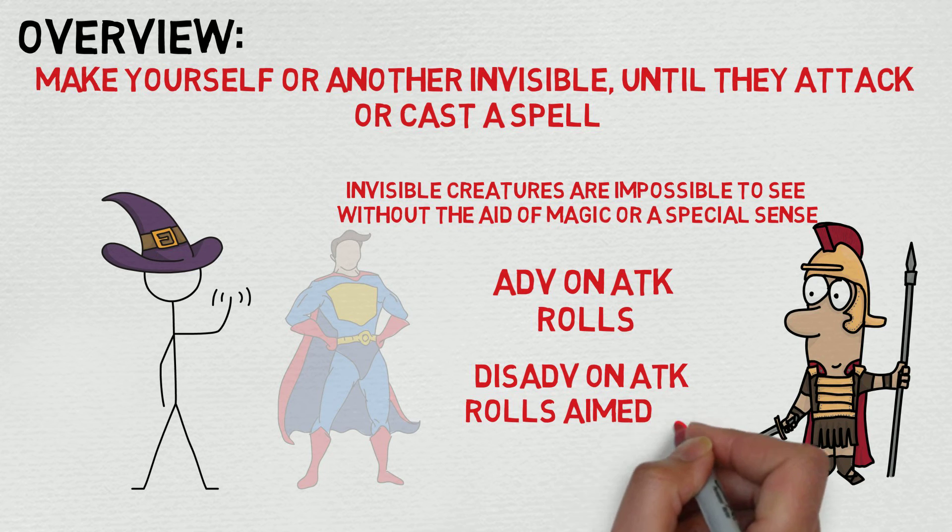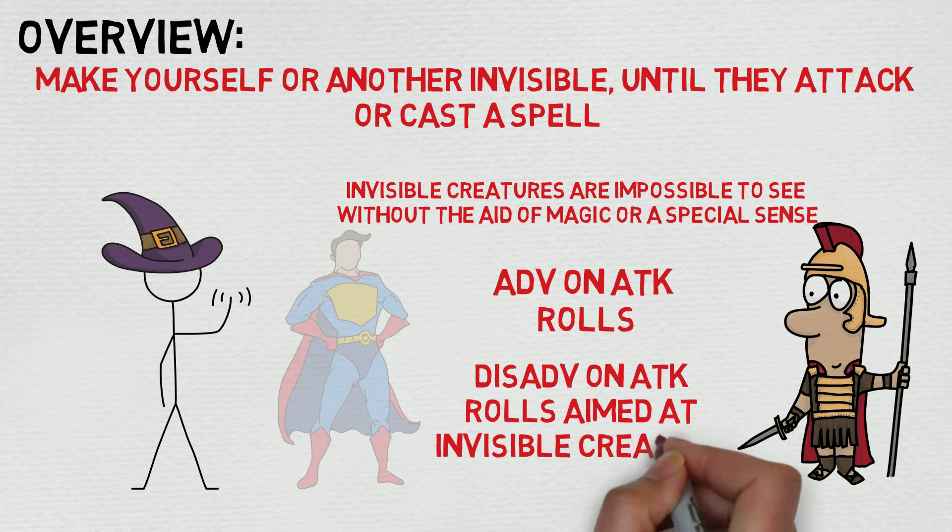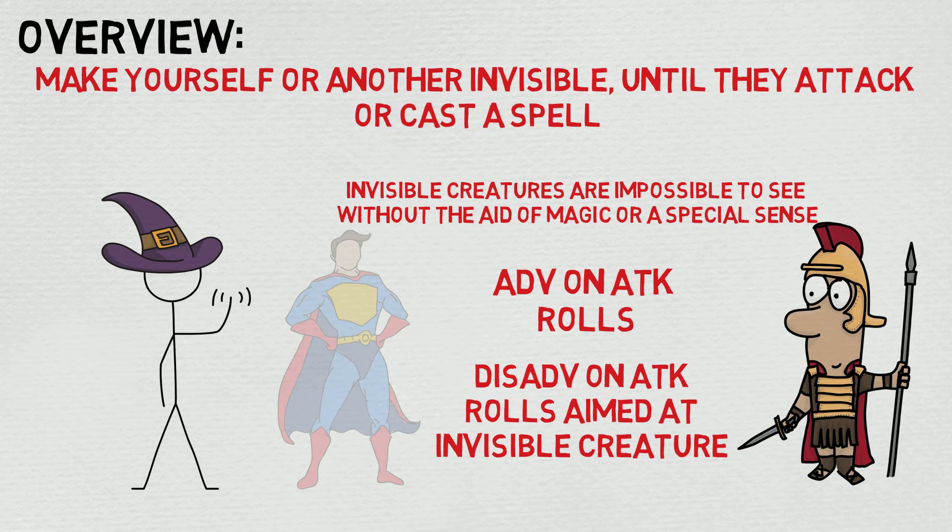I just think this is great. Invisibility is kind of broken in terms of how 5e goes about it. It depends on your DM's interpretation, don't get me wrong, and what they're house ruling in there, but for the most part I think it's incredible. If you can think of any ways to get the most bang for your buck out of this — any interesting tactics, strategies, or just cool things in general — please let me know down in the comments below. Thank you so much, guys, and as always, have a great day and happy casting.